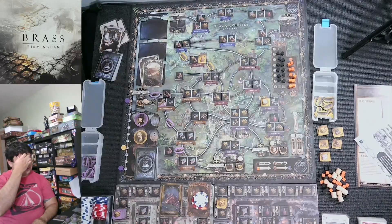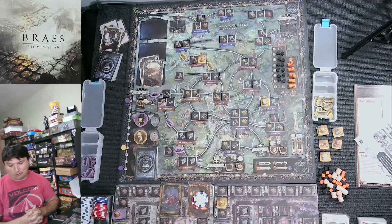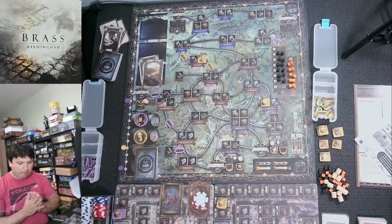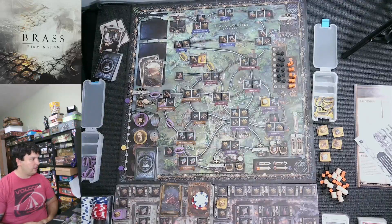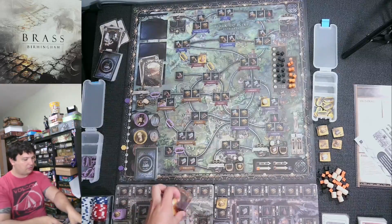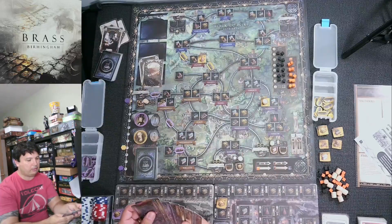Now it's looking a little scary — if he can make the connection going down he gets to sell that pottery, which is big: 10 points when flipped at end of round. But he still needs two more links for that to happen. That was his two turns; money goes away, cards gone, drew back up to eight.